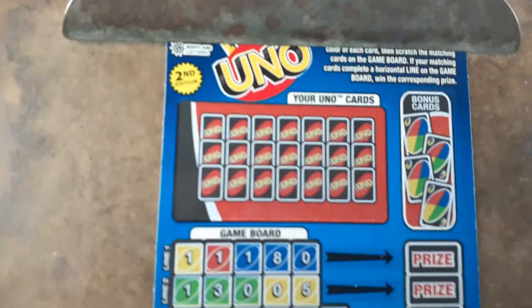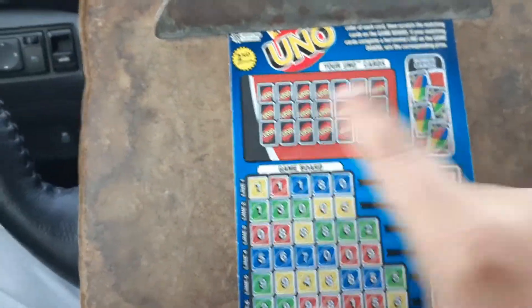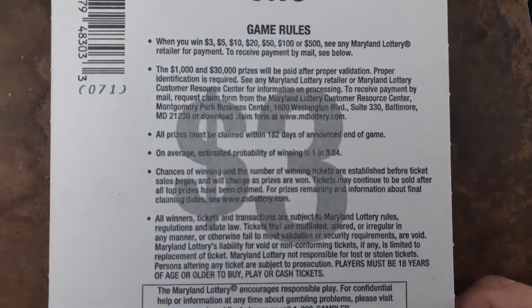What's up everybody? We've got a $3 UNO from the Maryland's Lottery. We've got to basically scratch these cards and match them up here. If we make a straight line across, we win the prize shown. This is from Maryland's, and the odds of this game is 1 in 3.84. All right, so with that being said, let's do it.